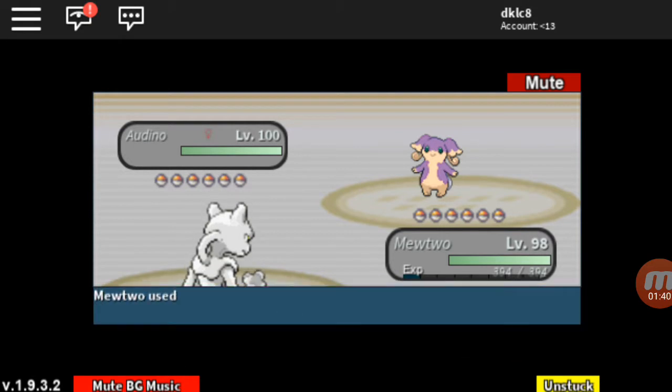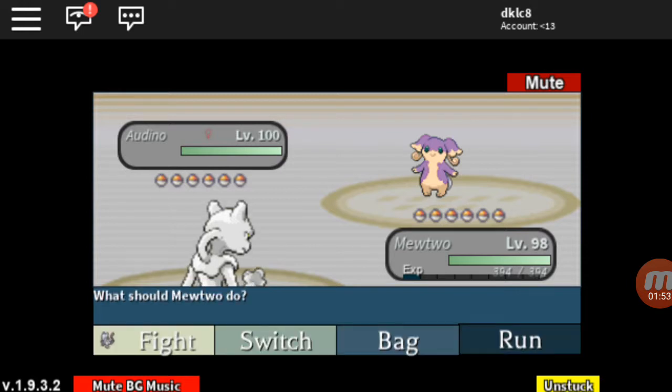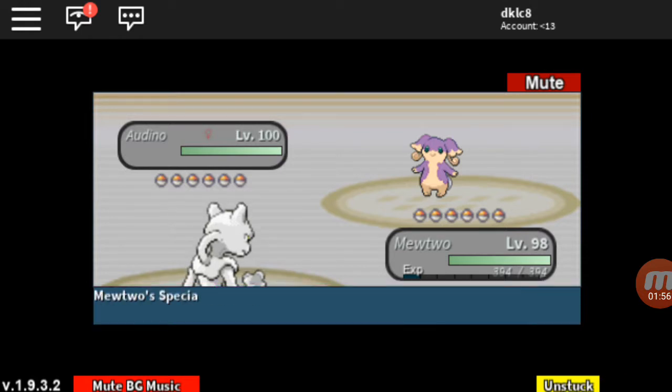You can get a Mewtwo or something and go for Calm Mines, because the Audino only has Reflect, Calm Mind, Light Screen, and Dream Eater. He doesn't have any attacking move. You can wait for your third Calm Mind while he goes for his second.